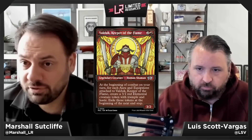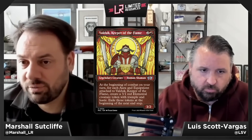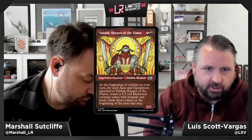Valduk, Keeper of the Flame — two and a red for a 3/2 legendary Human Shaman at uncommon. At the beginning of combat on your turn, for each aura and equipment attached to Valduk, create a 3/1 red Elemental token with trample and haste — exile those tokens at the beginning of the next end step. A three-mana 3/2 alone is below the bar, but with one aura and one equipment you wouldn't need much more. Valduk gets around a B-minus — also useful in red-white decks that care about having legends.